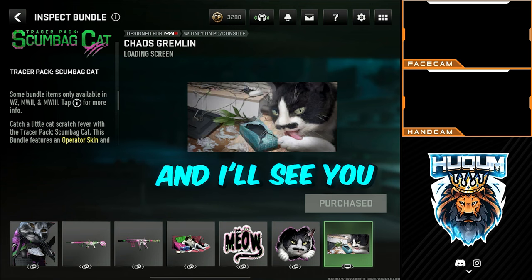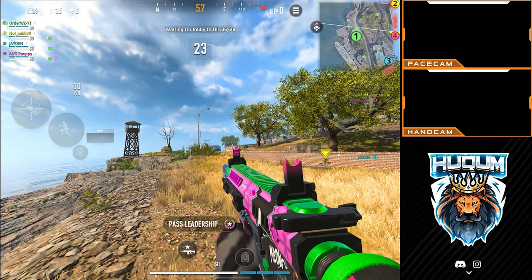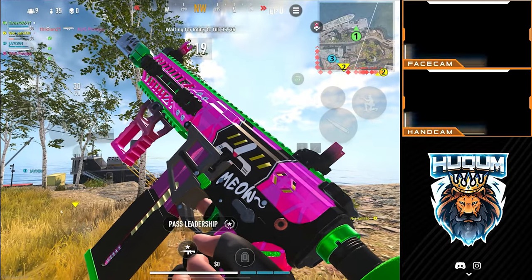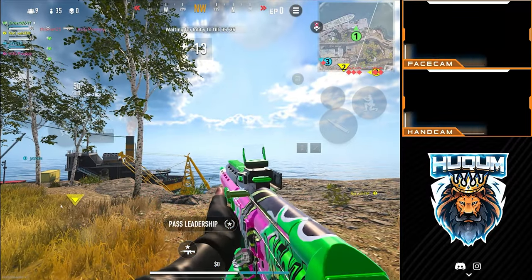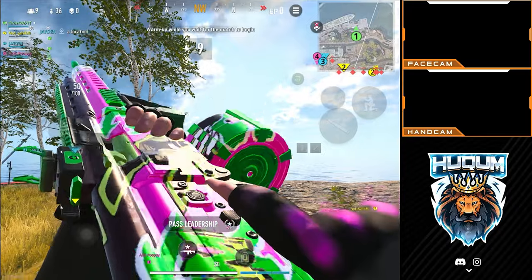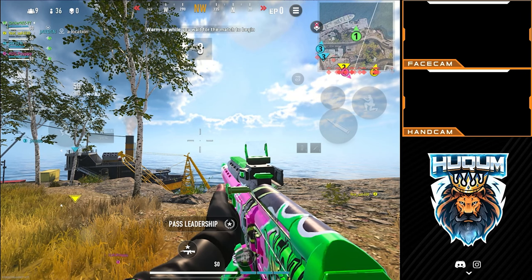I'll set up a class and I'll see you in the gameplay. Gunsmith will be available at the end of the respective videos. Here is the look — Gun Meow, it says 'meow', beautiful! Here is the STG for you — another meow, beautiful! And the character will be visible as soon as we enter the plane.